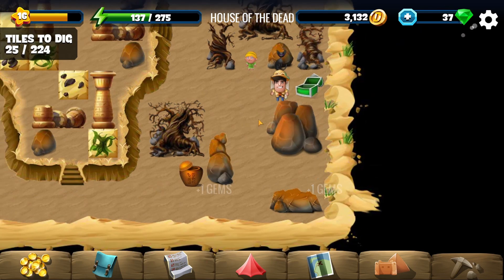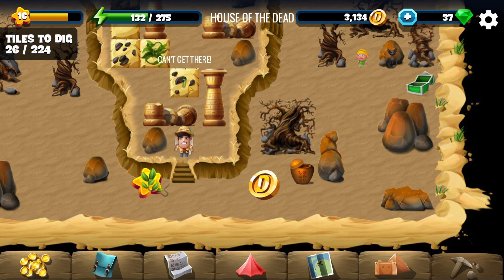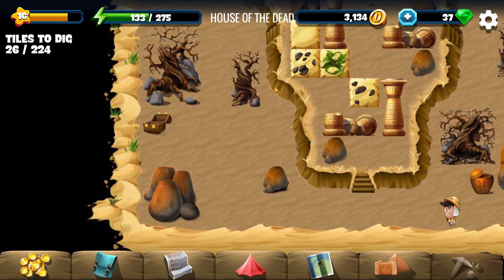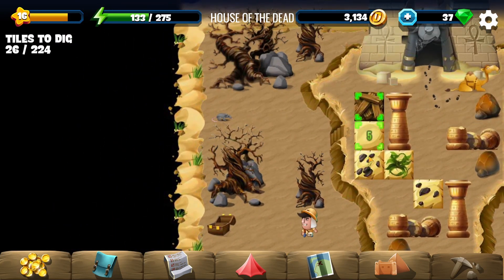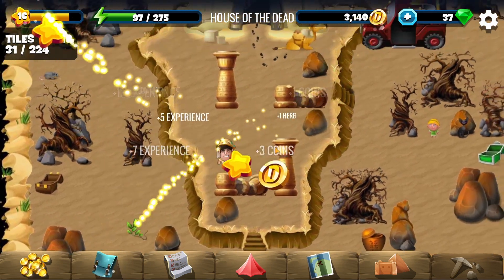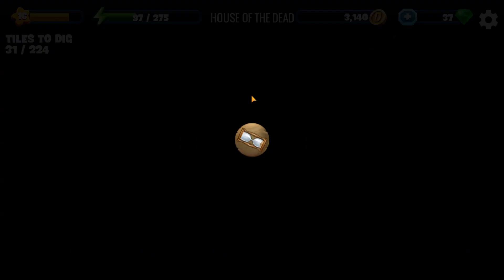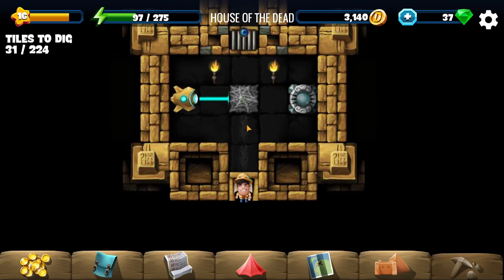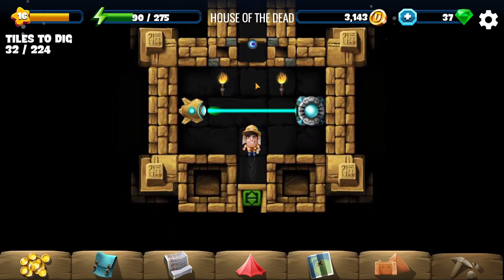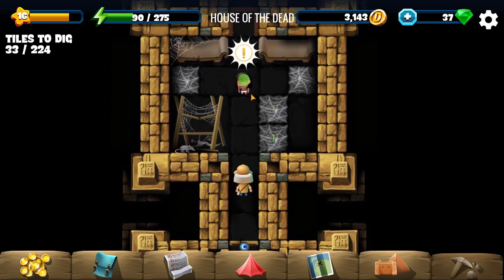There are gems in the chest, I'll take those. Let's see what's up here — can't get there that way, but over here I can. There's a camel spit thing, let's go in there. We remove a cobweb and it opened a door, and then another door opens.